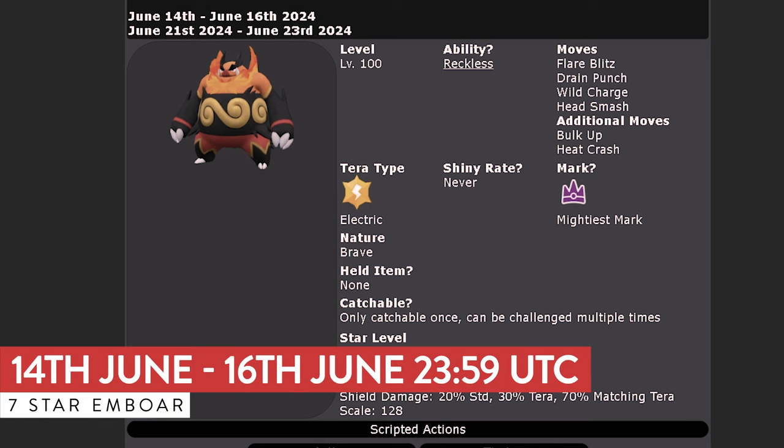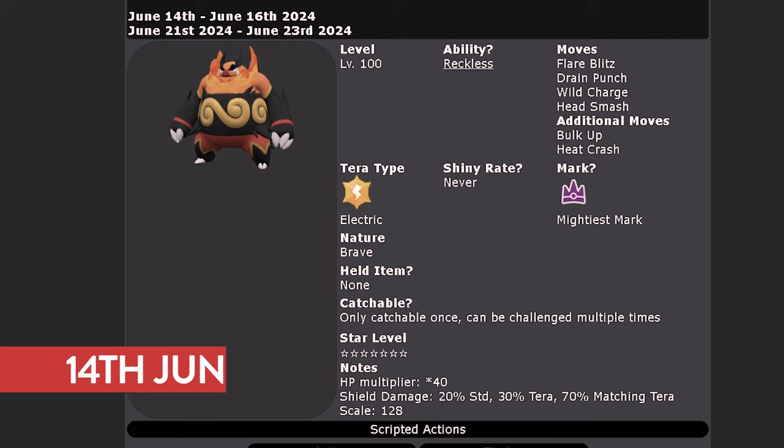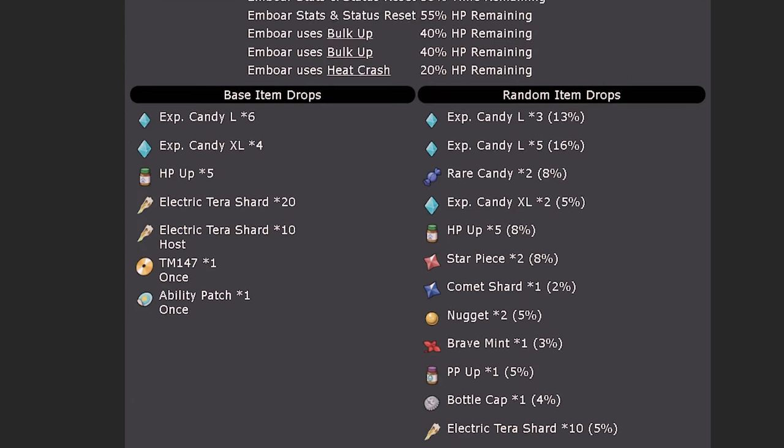The Emboar is going to be level 100 with its hidden ability Reckless and moves Flare Blitz, Drain Punch, Wild Charge, and Head Smash, plus additional moves Bulk Up and Heat Crash. It will have the Mightiest Mark, Electric Tera typing, Brave nature, and can only be caught once per save file.